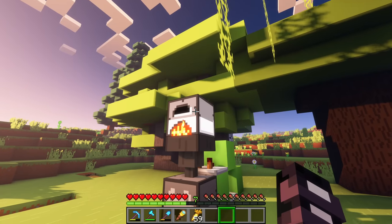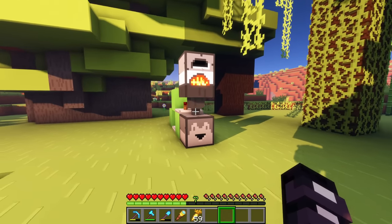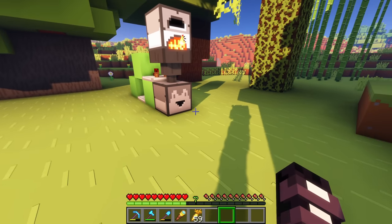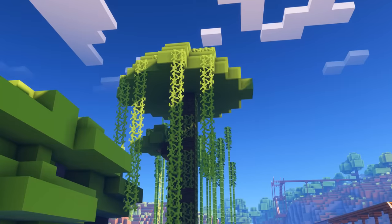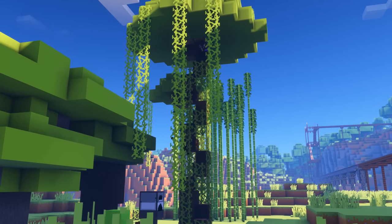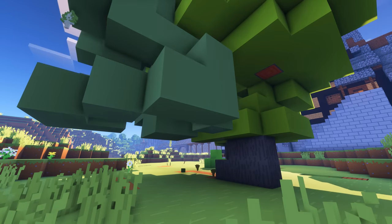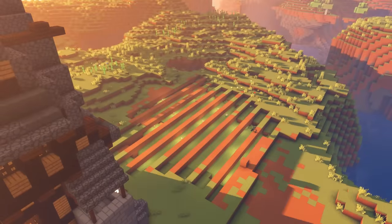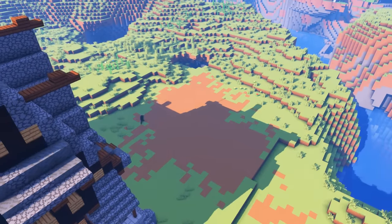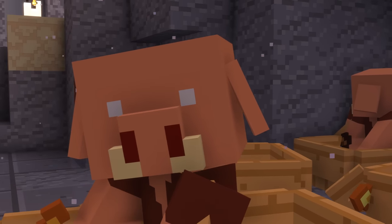I had this idea that it would be kind of like a popcorn machine — ores go in, they cook down, there are mine carts racing around going crazy, and when it's all done it just pops out, just like a popcorn machine. Before I could start building the smelter though, I needed to clear these trees to turn this area into an industrial zone — and that was not a problem, it was an opportunity to get more wood.